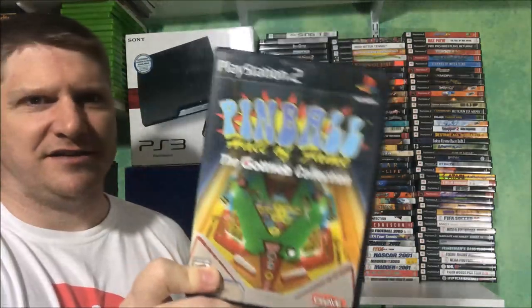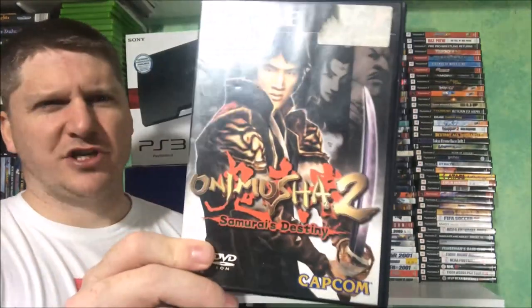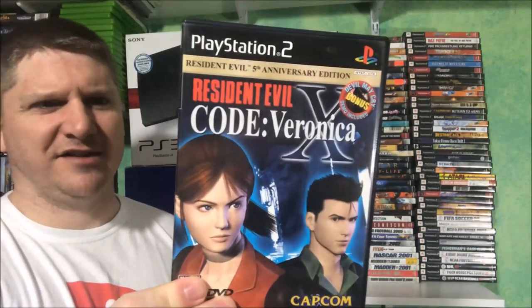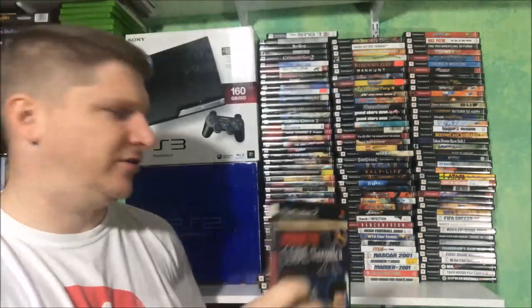I bought these with the intention of playing them — there's another one I'll show you — but I've got the ones on PlayStation 4. Onimusha 2. Red Ninja — not a game you see a lot of, and not a great game. Resident Evil Code Veronica — this one has the bonus disc, I think it was Devil May Cry, yeah Devil May Cry bonus disc included.